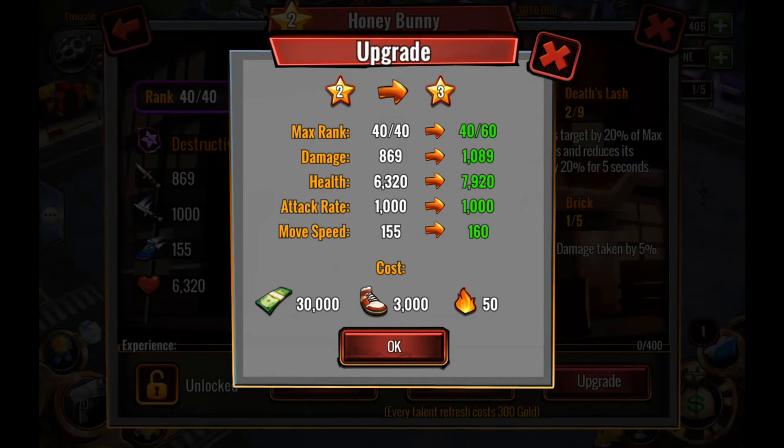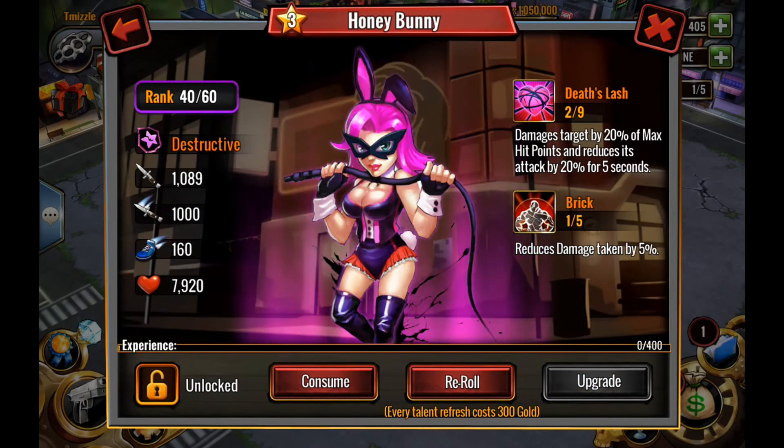Attack rate stays the same, move speed increases by five going to 160. This is only going to cost us 30,000 cash, 3,000 street credit, and 50 fires. Going from two to three is going to be a big improvement for Honey Bunny, and the next time we upgrade her will be at level 60.